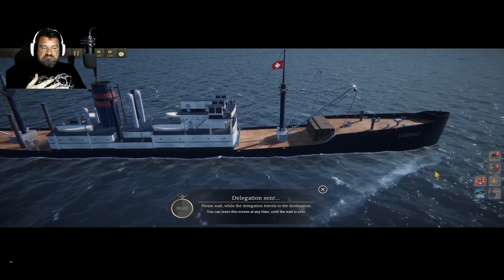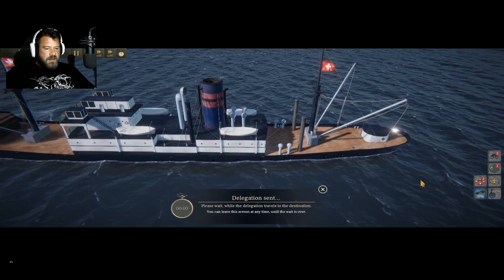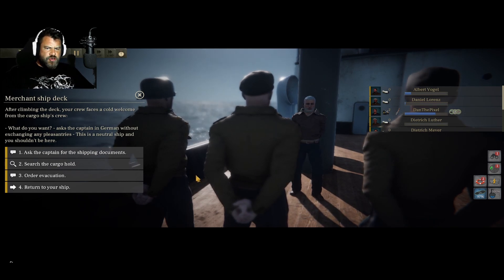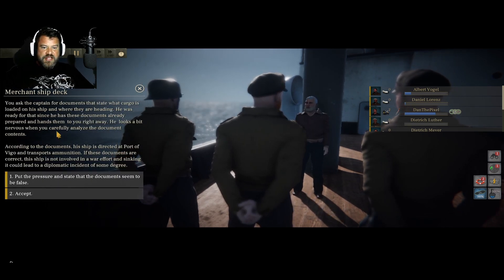The cross doesn't go all the way to the borders - I guess that makes sense. And boop. Alright. A cold welcome. He's talking in German. This is supposedly a neutral ship. I don't think it is. He's heading for Vigo and transports ammunition.